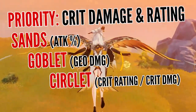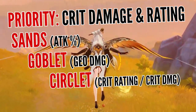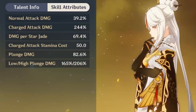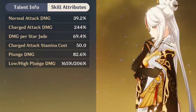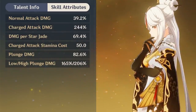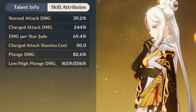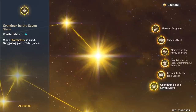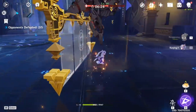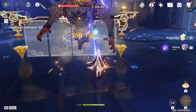For stat priority, go with the usual for damage-centric characters: attack percentage on sands, Geo damage on goblet, and critical rating or damage on circlet. When leveling her talents, always prioritize her normal attack first, then burst, and finally elemental skill. This applies even if you're using her as support since you can quickly do a single rotation. For a more budget support approach, you would only want to go for her burst and then elemental skill instead.